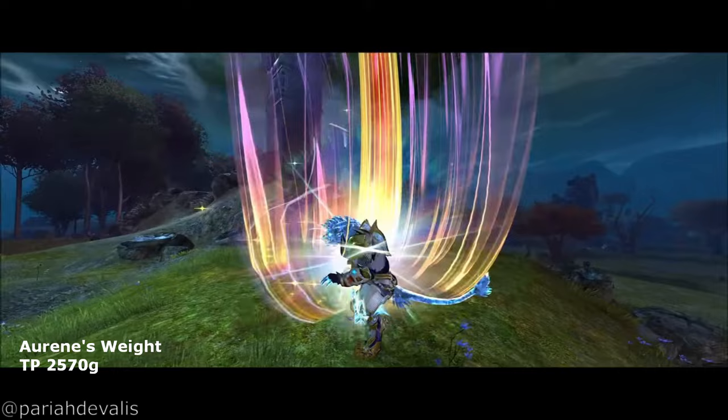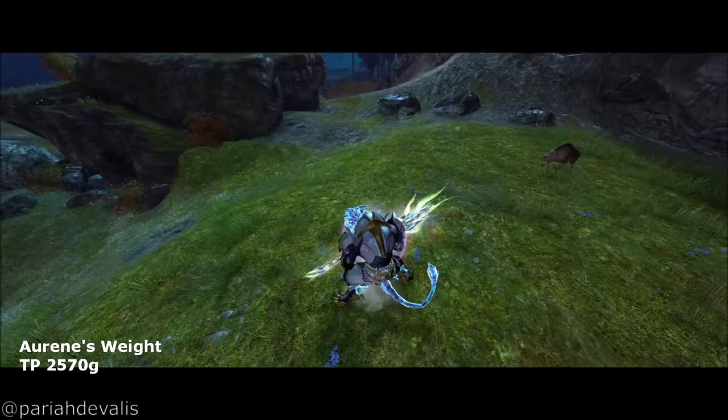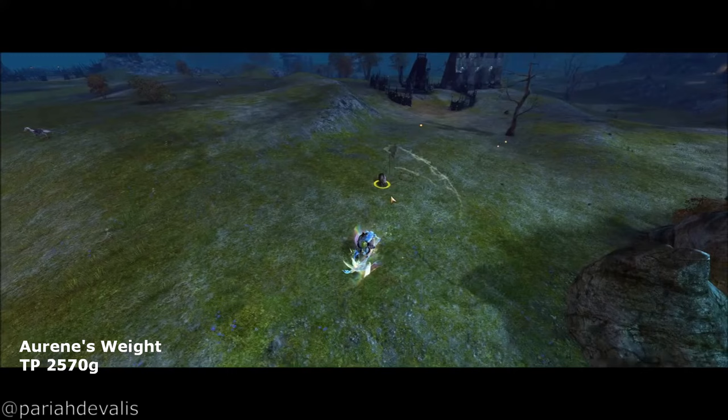Finally, we have the Aurene legendaries. Aurene's Weight is the Generation 3 legendary hammer in Guild Wars 2. The different variants all look great, like Mordremoth's, but I think the vanilla version is probably the best-looking shiny hammer in the game currently. If you are looking to alter your hammer projectiles and have other outstanding effects, you can't go wrong with this set.